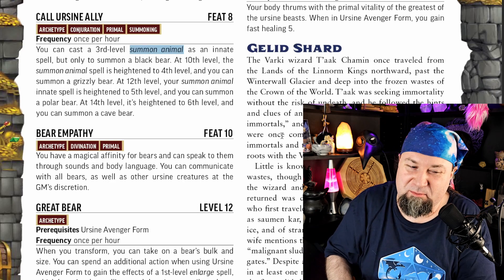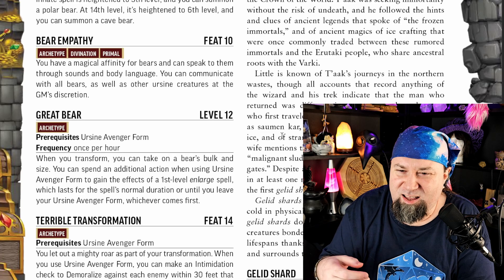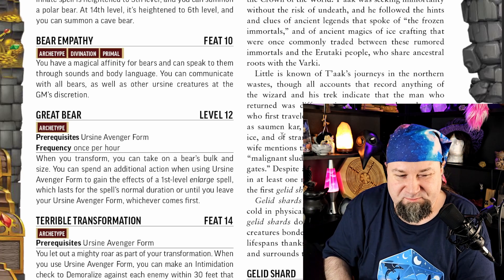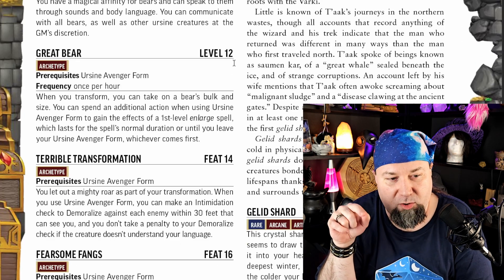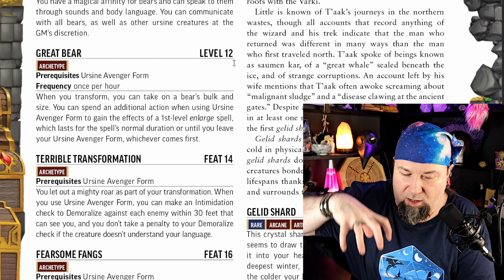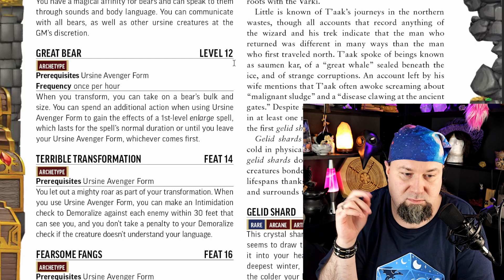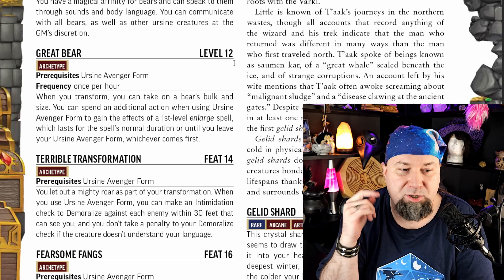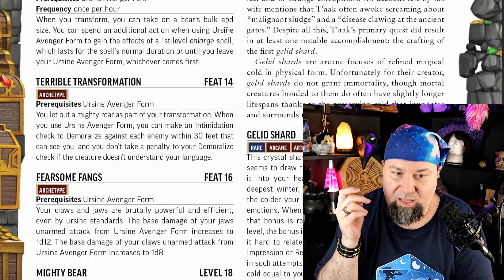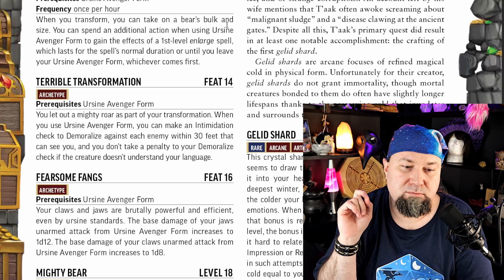At 10th level, you have a magical affinity for bears — you can speak with them through sounds and body language, communicating with all bears and other Ursine creatures. This is fun, but totally useless in combat. It's useful if you have Call Ursine Ally from level 8; otherwise it really depends on the GM. This whole archetype is so full of flavor and fun, and it's just not that powerful — but that doesn't necessarily matter. You can just have fun doing this.